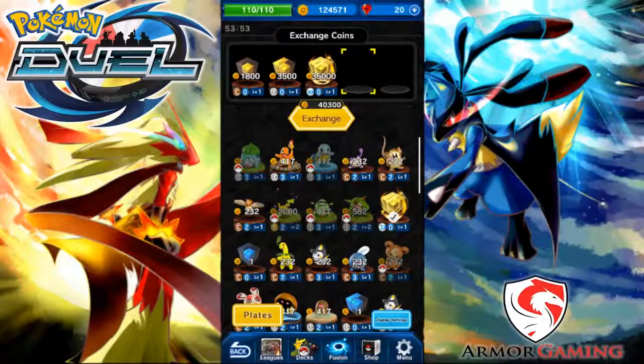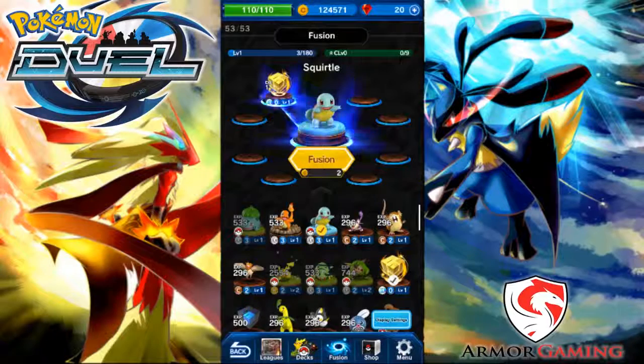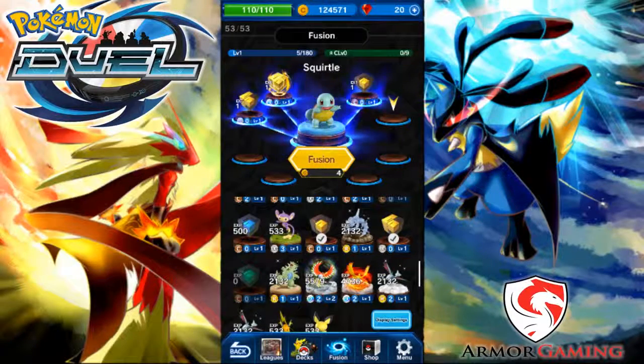So that leaves the gold cubes, which are also referred to as ingots. The main purpose of the gold cubes is to be exchanged for coins in the shop — this is the only cube you actually want to exchange. Depending on the rarity, the higher the rarity, the more gold you'll get: the common will give me 1,800, the uncommon 3,500, whereas the EX will give me 35,000. And opposite to green and blue cubes, you never ever want to use the gold cubes in the fusion area, because my EX gold cube only gives my Pokemon one experience — every single gold cube only gives one experience, which is a complete waste.